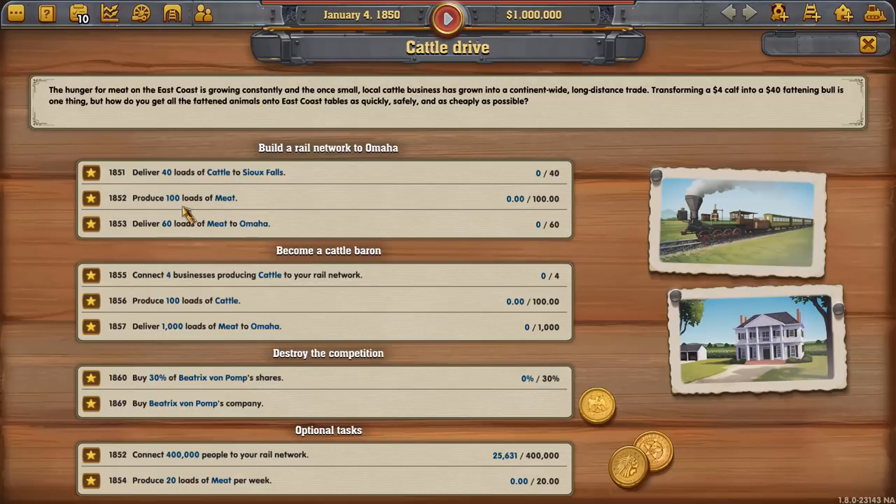We have to produce 100 meat in a year and a half — so by June of 1851. That means we have to own a meat industry, and it has to be producing at a pretty good rate, so we want to get into that early. We have to deliver meat to Omaha, which is right below us. If we do these first two tasks, the third will kind of take care of itself, provided we set up the correct lines. For cattle to Sioux Falls, there's no good cattle ranch close by, so it's a pretty good hike.